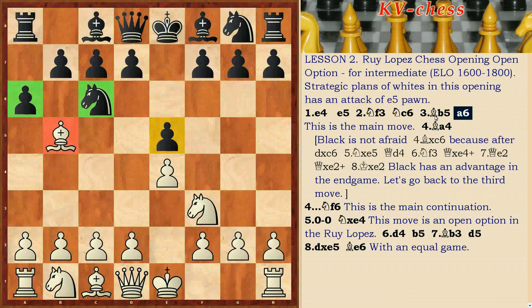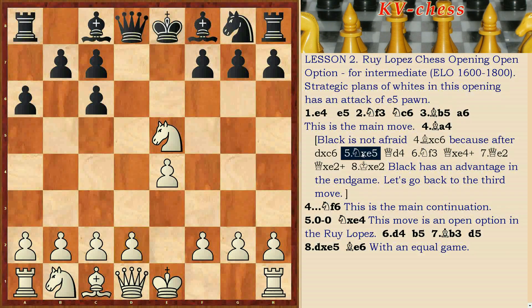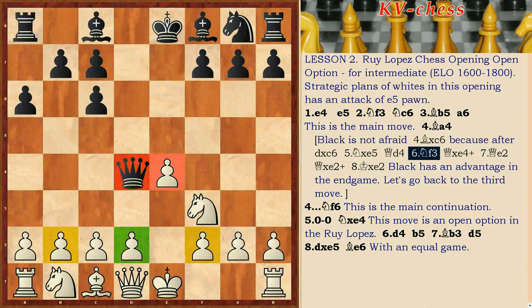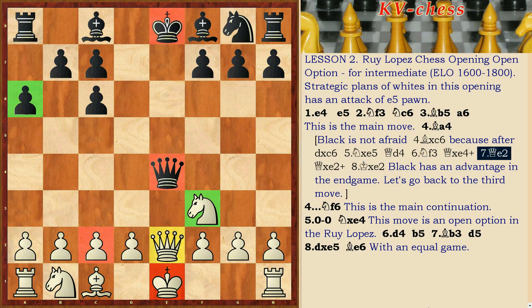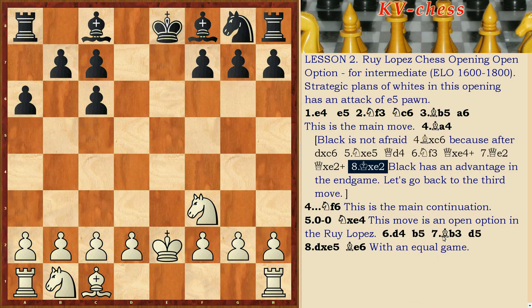This is the main move — Black is not afraid of Bxc6, because after dxc6, Nxe5, Qd4, Nf3, Qxe4, Qe2, Qxe2, Bxe2 — Black has an advantage in the endgame.